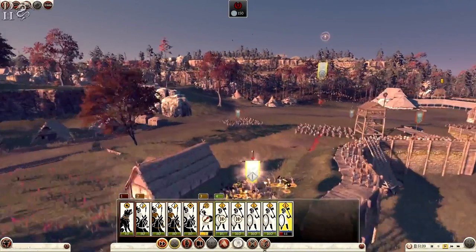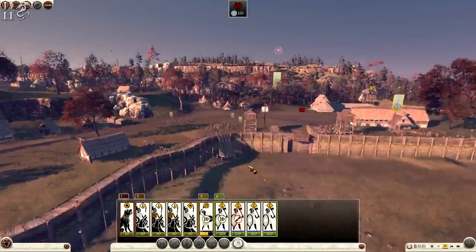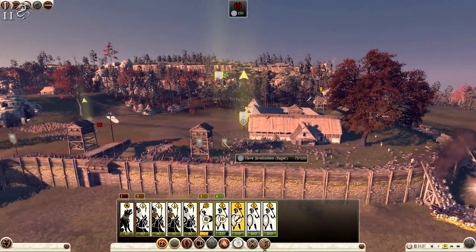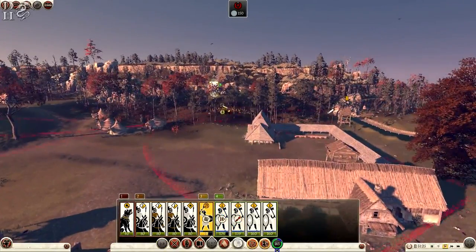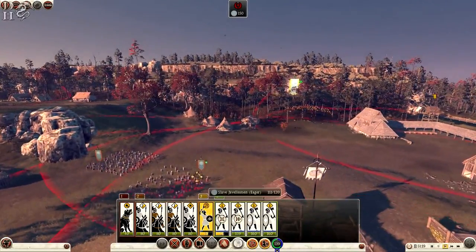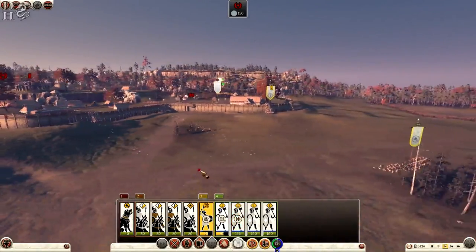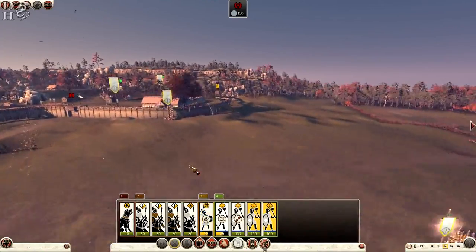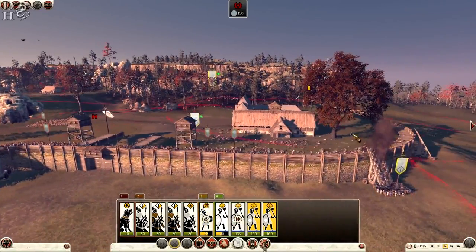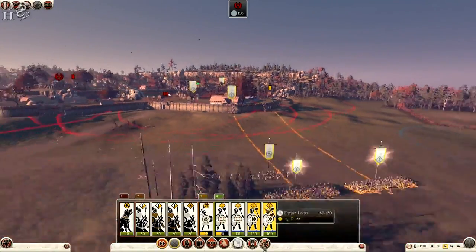Illyrian levies attack the javelin men — reinforcements will win this for me I think. Arrow towers are just way too effective in this game. I'm out of range of the tower up here and doing damage, hitting enemies from this range which is good. I might have to burn the gate down but I don't want to. We're going to try and bring these two units of levies up instead.